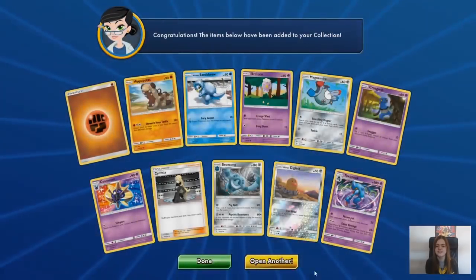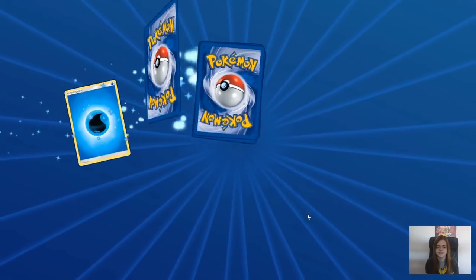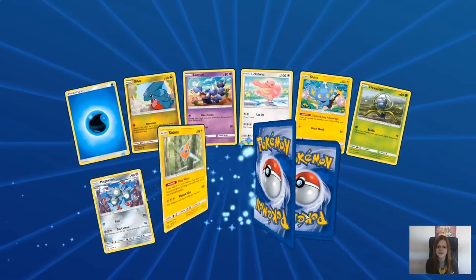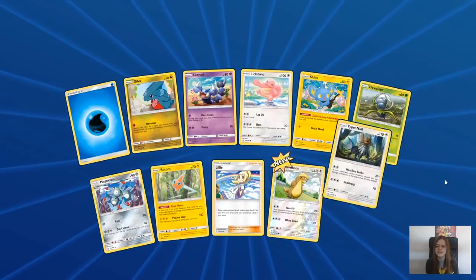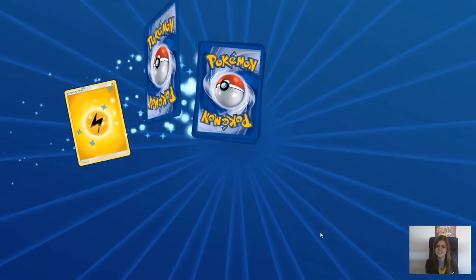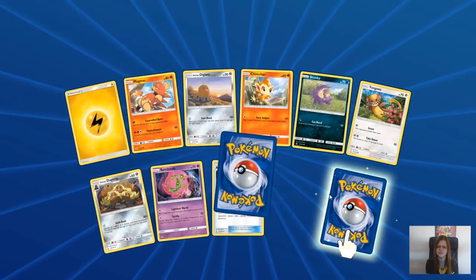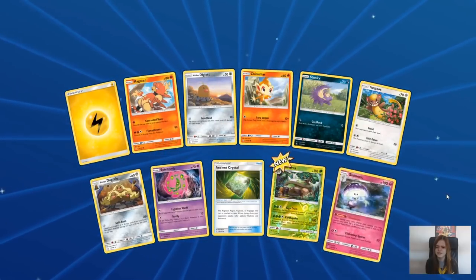We've got a playset of Cynthia, so that's okay. That is good. The Cynthia cards aren't terribly easy to pull - you'd be lucky if you get two in a box. Which is why, just get the Garchomp theme deck. If you want a Garchomp line and Cynthia, just pick up a Garchomp theme deck - seriously. I'm surprised a lot more people haven't picked up on that.